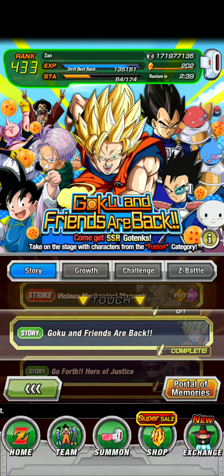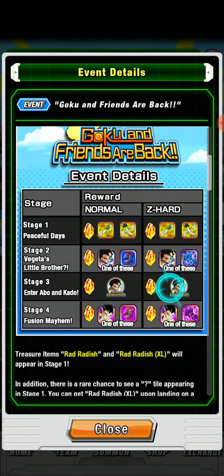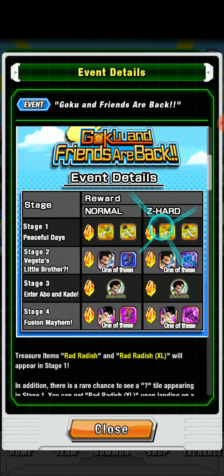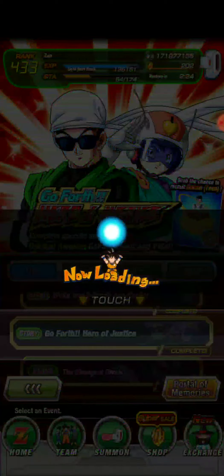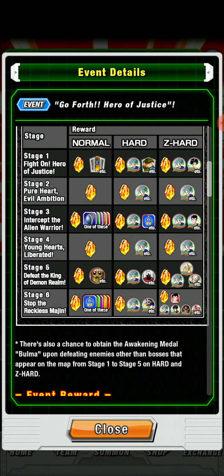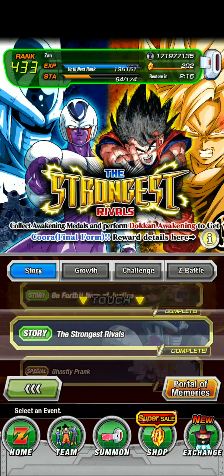Goku and Friends — it's just these four stages. This is where you do Tarble, this is where you do Gotenks, and here are the Radishes. The Radishes are random but there are some good prizes. There's medals here, but you can also get these during weekends during the Hero Extermination event.